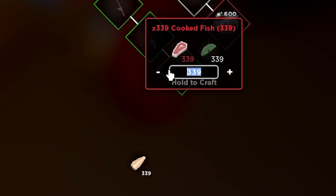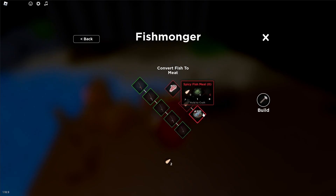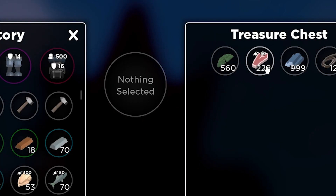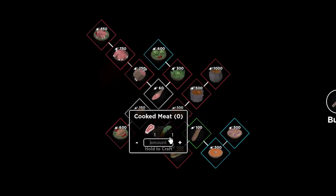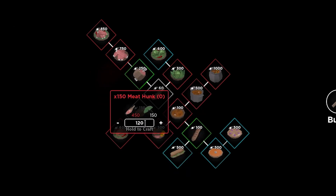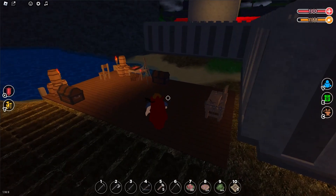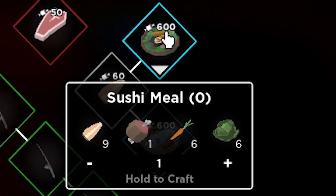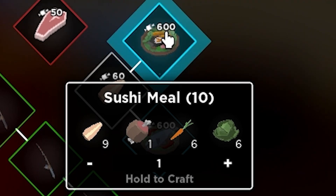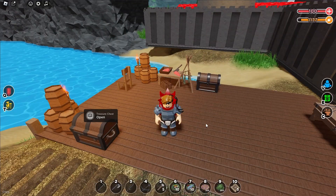Now I can craft the cooked fish — we don't need to farm it from sharks anymore. Let's get some meat from my storage as I used all I had for the cooked fish. Let's craft meat hunk and we're good to go. We now have sushi, let's go. I made 10 of them, and some spicy fish meal — 10 of them too. The models look good as always.